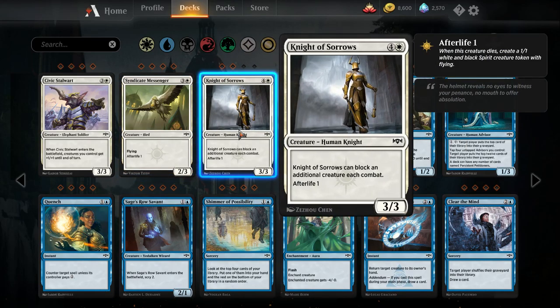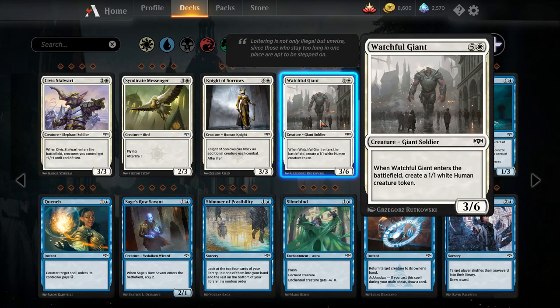Night of Sorrows — five mana three-three, can block an additional creature each combat, afterlife one, so it leaves behind a one-one flying spirit token. Five mana for a three-three that can block an additional creature isn't the greatest since the body is so small. I don't think this one sees play. Watchful Giant — six mana three-six giant soldier. When it enters the battlefield, create a one-one white human creature token. There are better six-drops in the format, and I just don't know how many white decks are going to want to play a six-mana creature.